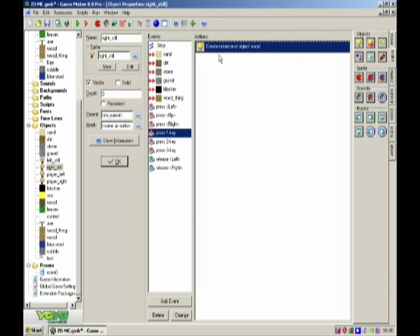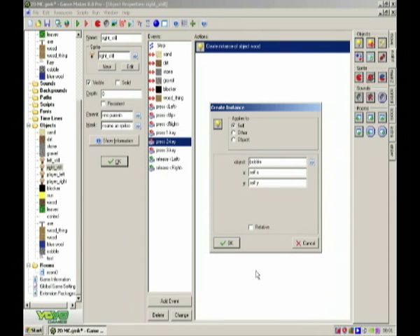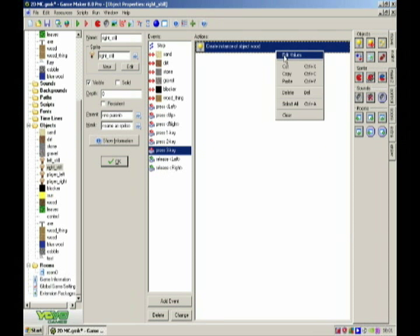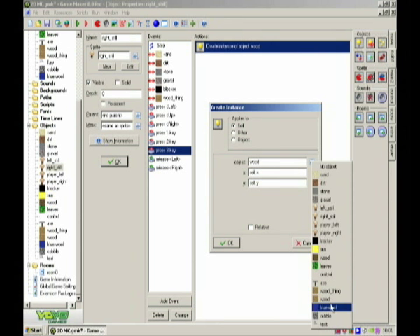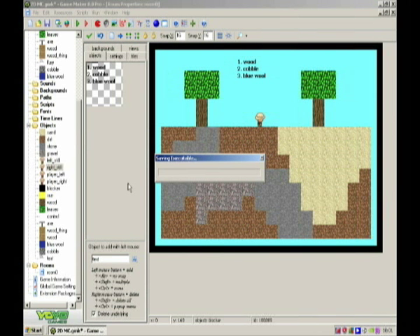Basically, copy that over, change that to cobble for mine, and blue wall for mine. Go on to the game, sorry.